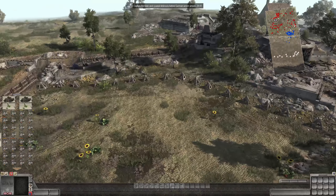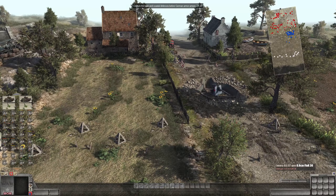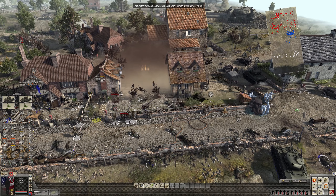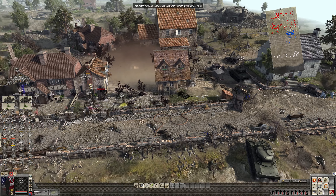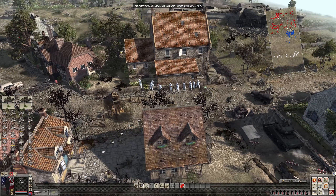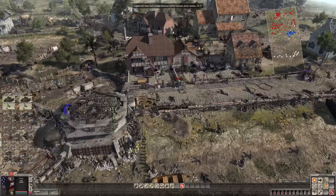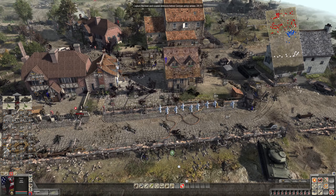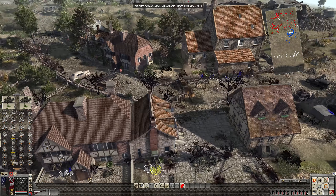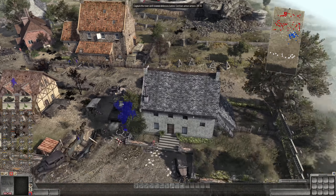A large explosion just went off — it might have been the 88 or the 105 hitting us. We're really close together, so we're going to have to get some of these guys to spread out. Grabbing some guys in squads, sending them forward to do some work. We're going to have to actually work on our micro skills because the AI is not really doing a great job. I didn't expect it to, but I was hoping I'd have to do a little less work.